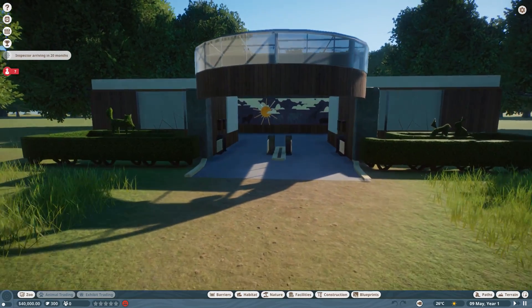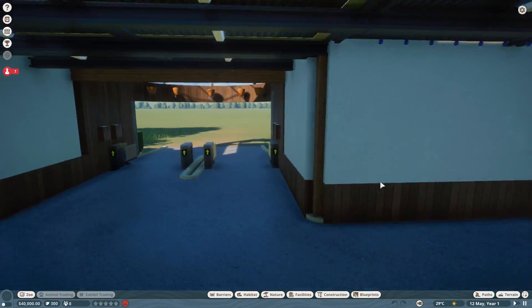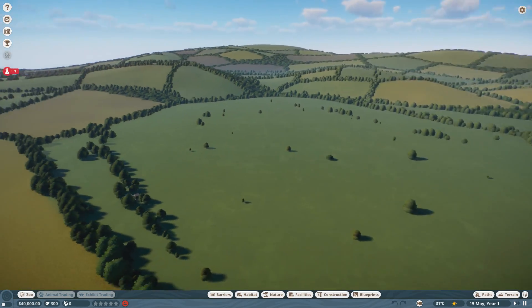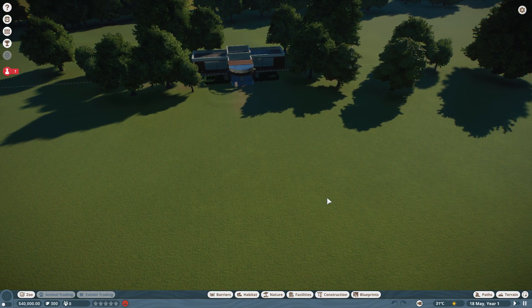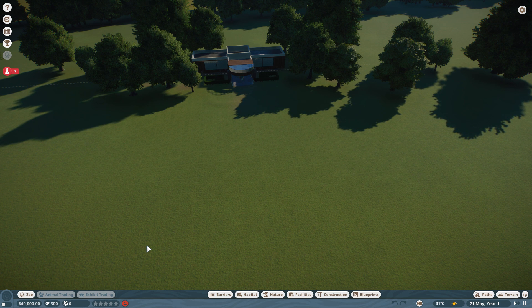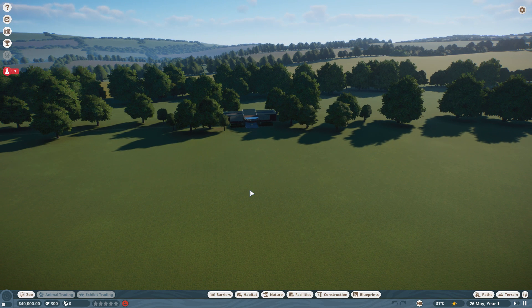This is my little entry point right now to the zoo. I'm not actually sure where the people come from to get in — I think they just teleport in or something. This is my entrance; I think I'm in Europe, it looks very much like the UK countryside. This is the area I get to work with. I'm doing challenge mode offline, I've got 40,000 in the bank, 300 conservation credits which we use to adopt animals. We've got no guests, so first things first we build a basic zoo and get it up and running to the point where it's semi-functional and making profit.